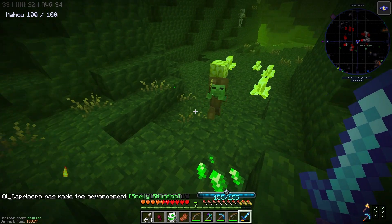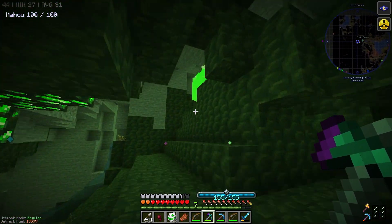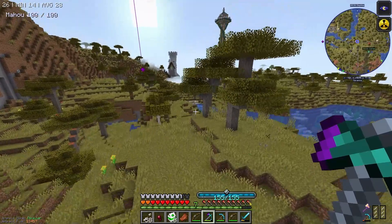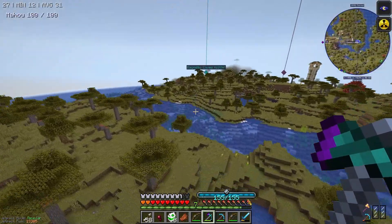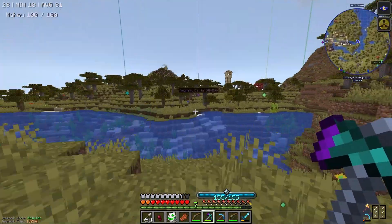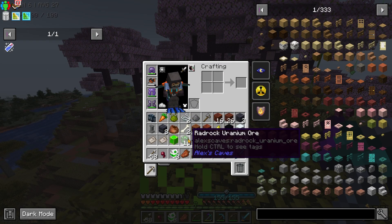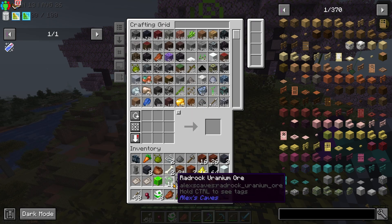I hate having to modify the ore dictionary. I better bail from this wretched place. Yes! There's the Towers of the Wild! I think we basically got our brief tour of there. Now it's up to the Magnetic Caves — 600 blocks away, not very far. Wait, what am I carrying that's giving me radiation? It's the Radrock Uranium — that's what's giving me radiation.